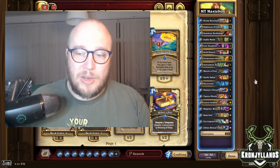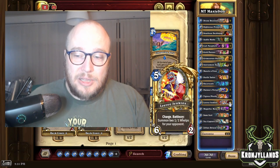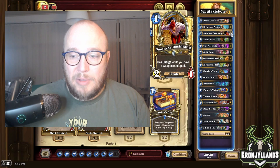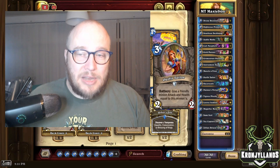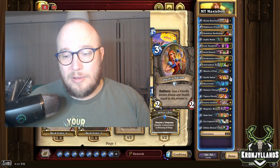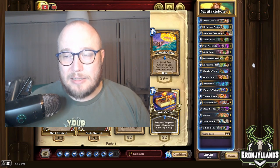Towards the end of the game, either we have enough damage on the board, or we have some charge options with Leroy Jenkins. We have South Sea Deckhand if we still have a Painter's Virtue equipped, and then we have the option to add some Outfit Tailors to really buff up those minions — either Leroy or South Sea Deckhand. It's just really, really strong. There's not a lot of decks at the moment that can handle this.